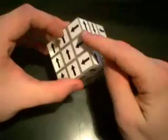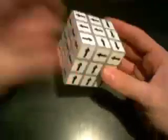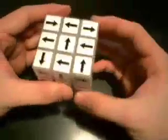Now we have one pointing down, one pointing up, and two pointing in the same direction. We can look for the ones that are solved. Let's align, starting with the up one. This one's aligned — we know those two are the good ones — so we put them in the back, do a little move, and there we go.